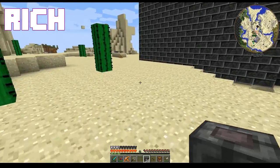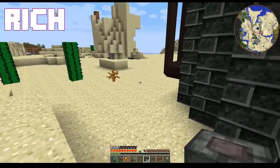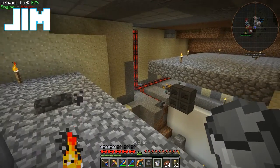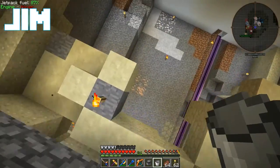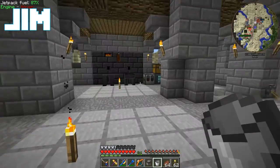Our lava bucket is empty — well, our lava drum rather. It's not great. So here's our plan. I'm still working on this downstairs, it looks like garbage, I'm embarrassed by it.